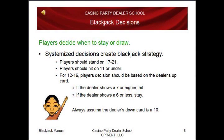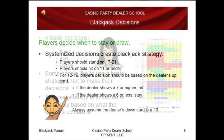Players get to decide when to stay or draw. Systemized decisions create blackjack strategy. A good strategy is: players should stand on 17 to 21, players should hit on 11 or under. For 12 to 16, the player's decision should be based on the dealer's up card. If the dealer shows a 7 or higher, hit. If the dealer shows a 6 or less, stay. Always assume that the dealer's down card is a 10.